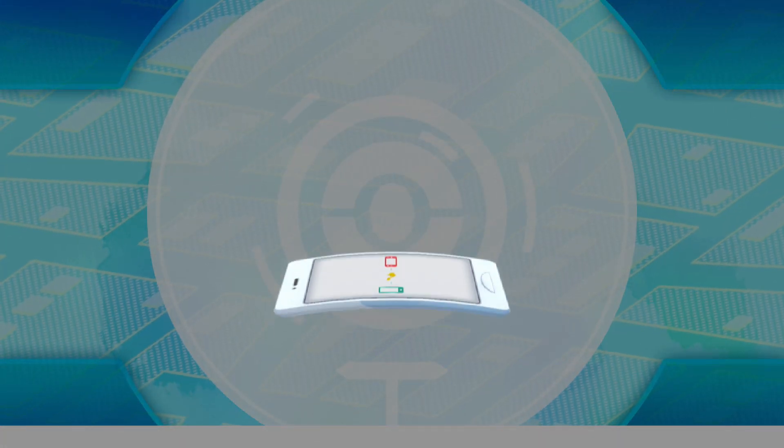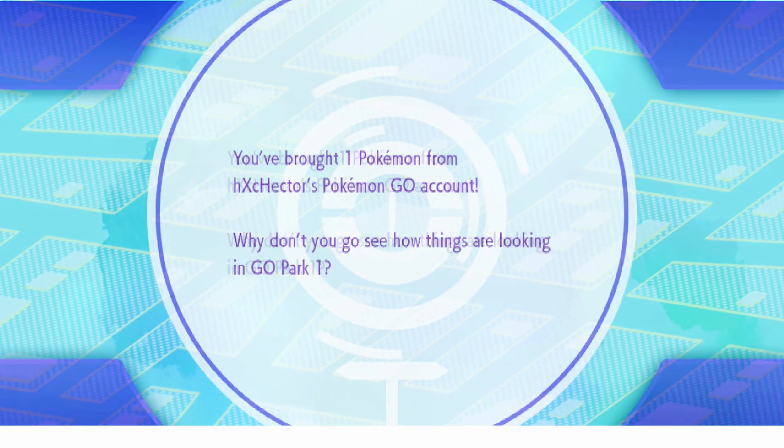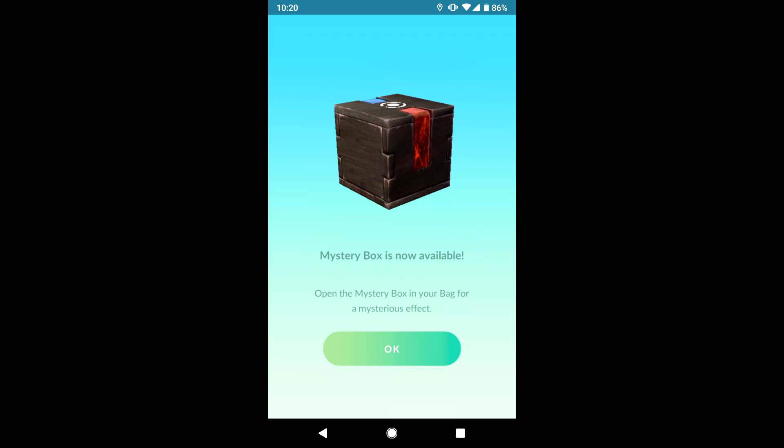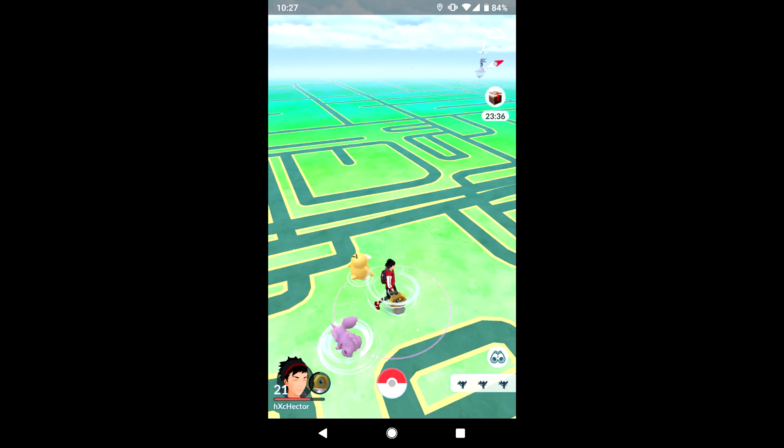But when I transferred the Pokemon from Pokemon Go to Let's Go Pikachu and Let's Go Eevee, I got a message on my smartphone saying I got a special mystery box or whatever. And I remember in the trailer it talked about this mystery box, but I totally forgot about it. So I opened it up and for 30 minutes Meltan just spawned next to you in Pokemon Go.